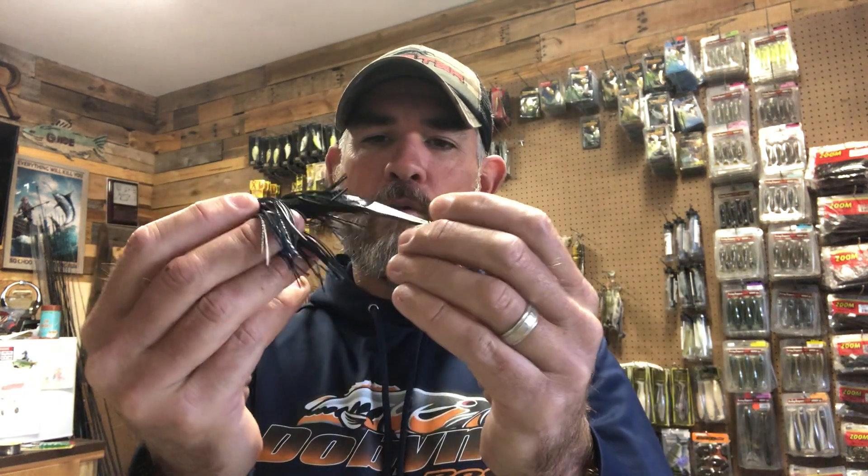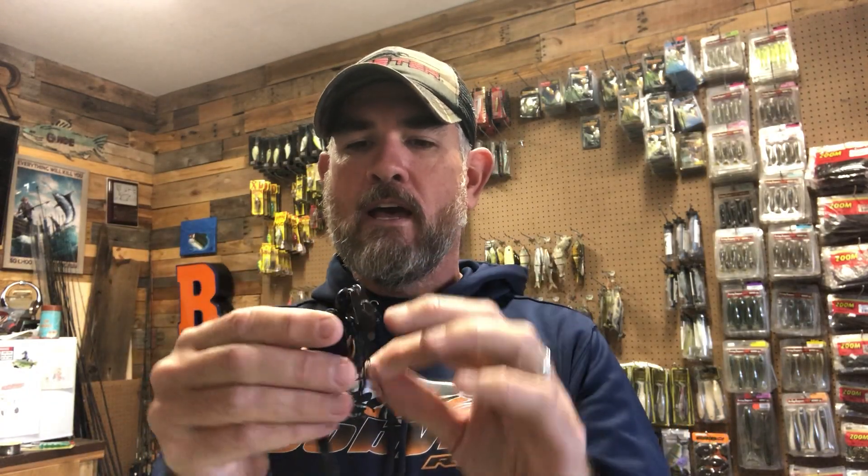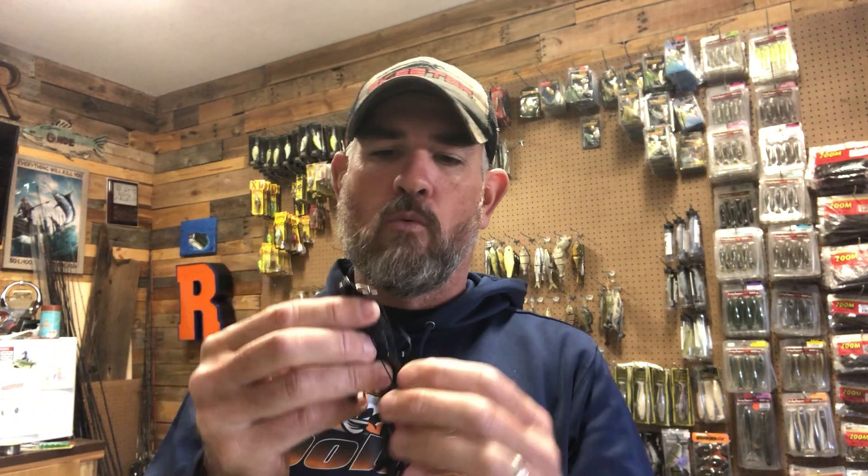In between catching fish on wood, I was throwing a Jackhammer with a Yamamoto swimming Senko on the back for a different profile. They'd been seeing the Zacco quite a bit, but the swimming Senko is longer with more kick and a whole different look in the water. I was throwing black and blue because the water was more stained up north. If I spotted one isolated piece of cover I'd sling it over there — I got one or two gift fish off that bait while covering water.